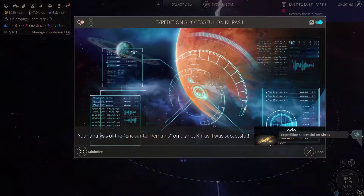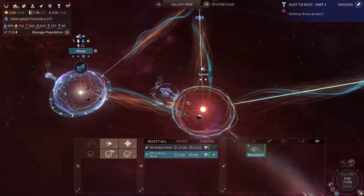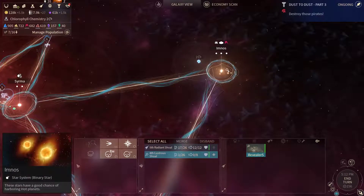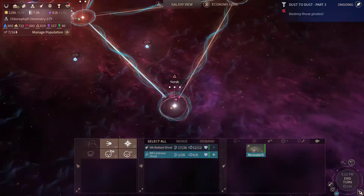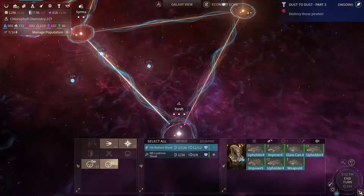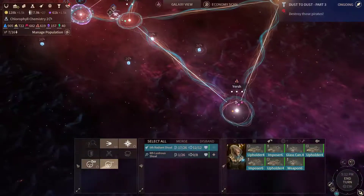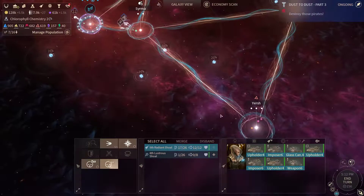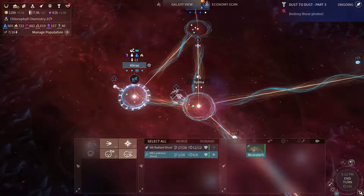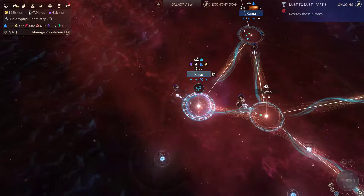All is done here. Let's take a look at our ships and skip a turn. There are no curiosities there, but there are some at Yersh. I don't wanna send that revealer not knowing what's there, so I'm gonna send a probe first to see if there are any pirate fleets. After we know that, I'll potentially send the scout that way. Let's blockade the system and end the turn.